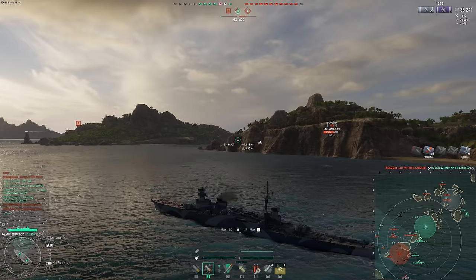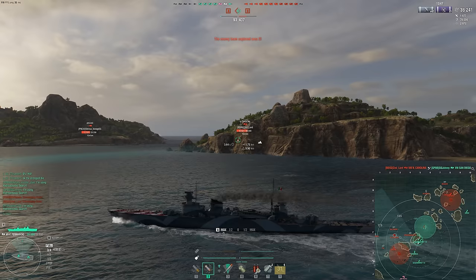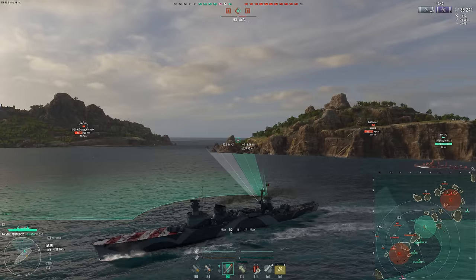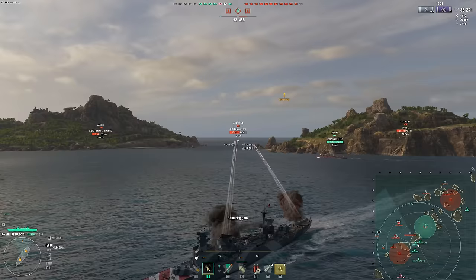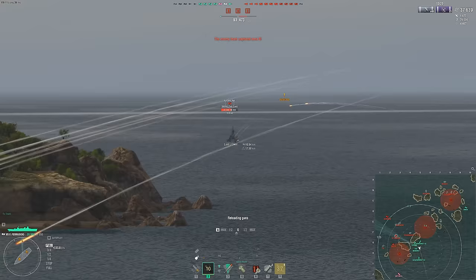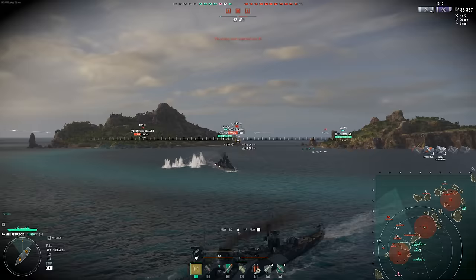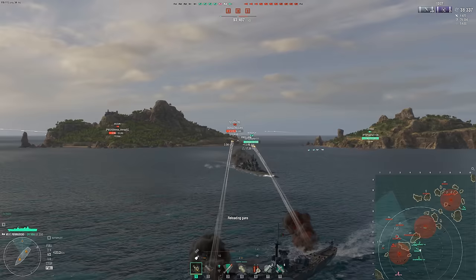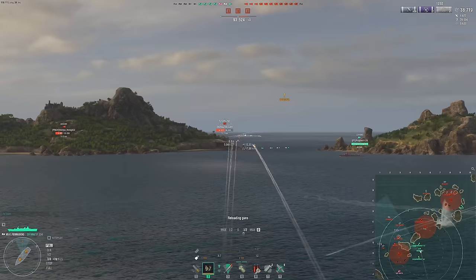We're going to try and do something here against this NC. Our Lo Yang is staying behind the island. Maybe it's HE time — we can swap over. I do think this thing will be a pretty decent Tier 7 cruiser, but this has just turned into a blowout, unfortunately. It happens. Shatters — what's our pen? 25mm. Makes sense. He shoots, now we can fire ourselves. Got a little time before NC loads again. Got a fire, though the fire chance isn't great — 8%. So that's a fortunate fire, certainly.